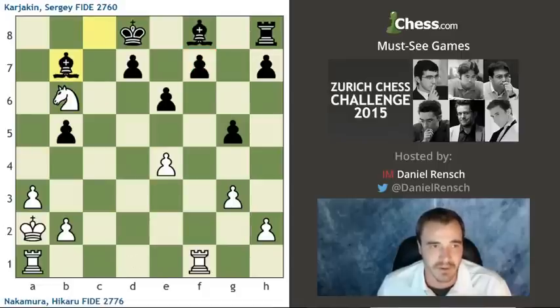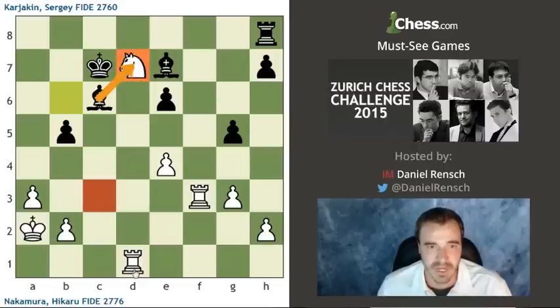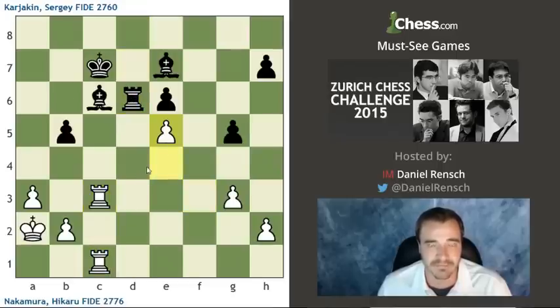White's up the exchange with plenty of time to coordinate. Finds the nice combination with Knight takes D7, which wins a piece — even though it doesn't seem to with the Bishop taking it. The point is after check, there's just not going to be enough to deal with that Bishop. Rook to C3 after Rook to A, same thing. The main point is that if Rook takes, Rook C3, Rook D6, E5, and Black can resign.